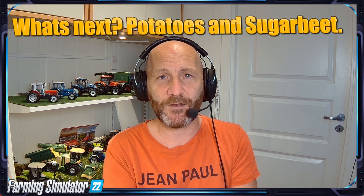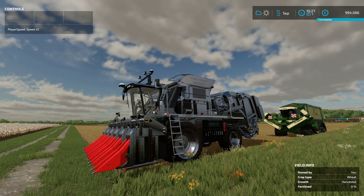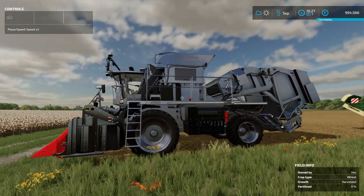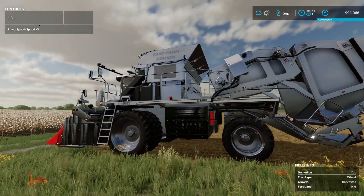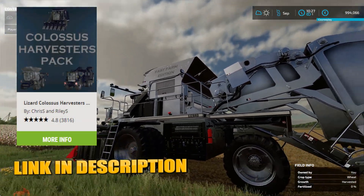That's what this video is all about. We're gonna do some cotton harvesting in sunshine, snow, and hopefully rain, and also some grass work. So here we are at the test map where we're gonna do some cotton harvesting with the Fast Farm Edition Colossus pack.